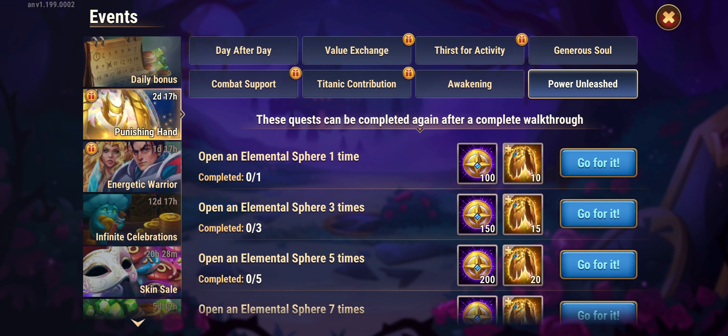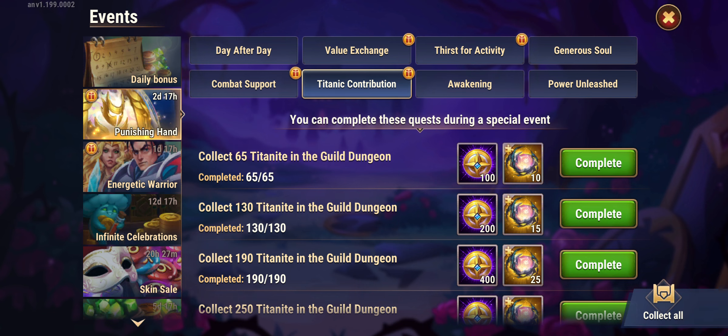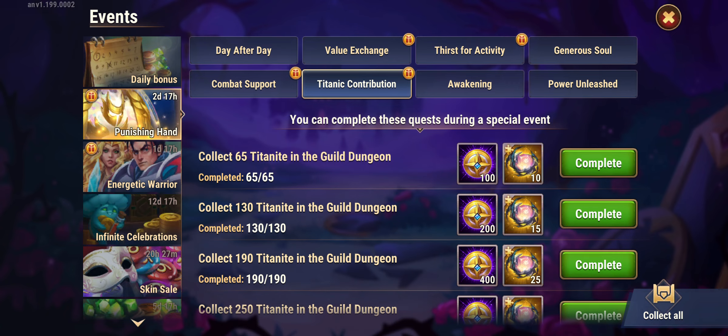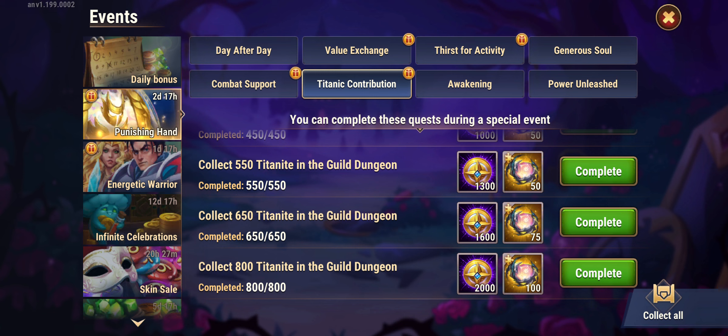You will have enough weapons and artifacts to probably put the artifact to 5 stars, or maybe close to max out. Awakening the same. Another thing related with Hydra: you have these spheres, you can open them, and for free you will get all of these. Titan Contribution — which is the Titanite one — I already did 800; you can perfectly do this in 3 days, no problem at all, and then you will get more points and more of these crowns.